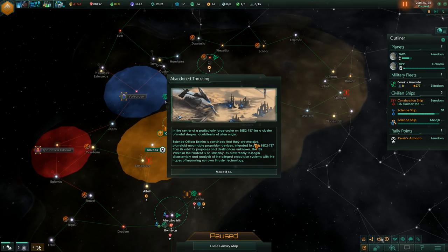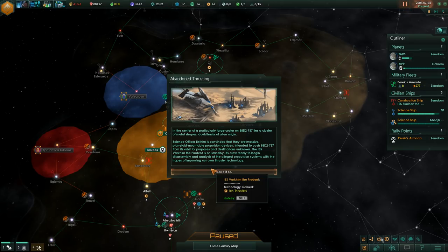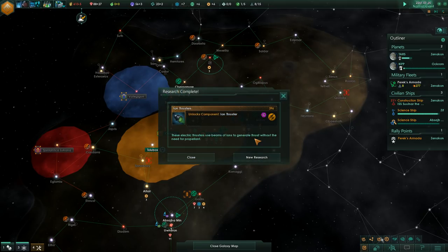In the center of a particularly large crater on 88 Delta 2757 lies a cluster of metal shapes, doubtlessly of alien origin. Our officer is convinced that they are massive planetoid-mountable propulsion devices intended to push the asteroid from its orbit to purposes and destinations unknown. The crew begins disassembly analysis of the alleged propulsion systems — technological acquisition successful.